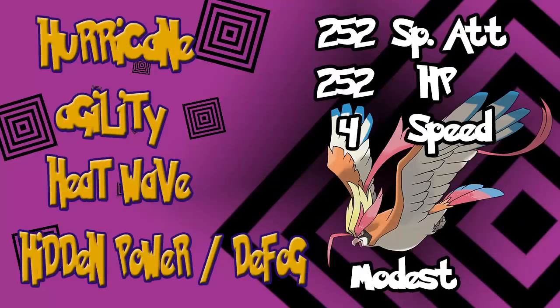Mega Pidgeot gets the ability No Guard, meaning it can spam Hurricane all day. Hurricane is a base 110 attack with 70 accuracy and a 30% chance to confuse. Mega Pidgeot doesn't have the best Speed — it's good but not the best. For EVs, I would max out Special Attack with a Modest Nature, put the other 252 into HP, and 4 into Speed, then try to get an Agility up before sweeping with Hurricane. For filler moves, Heat Wave takes care of Steel types, and if you have access to Hidden Power Ground that would work. Otherwise, Pidgeot makes a good fast Defogger.